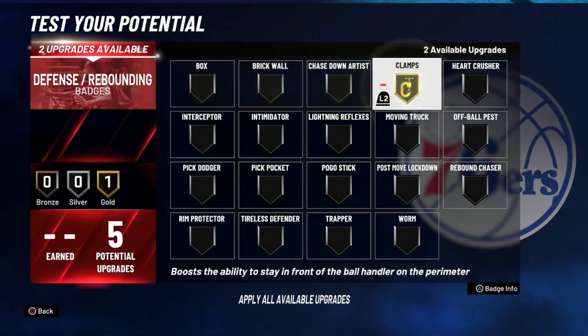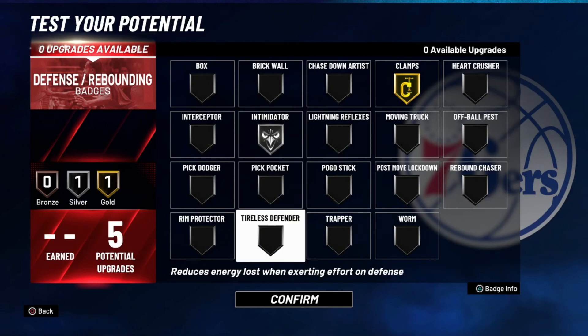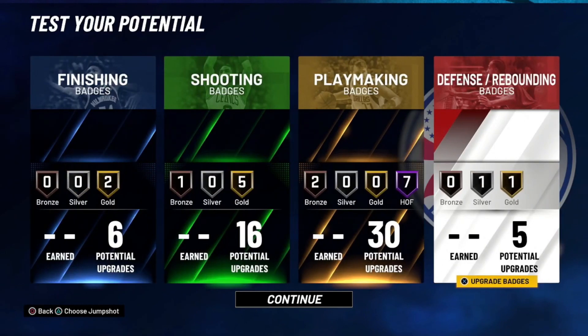For the defense badges, you only have five so you have to be really good here. Just put clamps on gold and intimidator on silver. Since you're six foot seven, most of the time you won't be guarding the primary ball handler unless you're playing with two big men or in twos. Usually in threes, the wreck, or 5v5 pro-am, these badges will be good. That's how you build the LaMelo Ball build in NBA 2K21 — hopefully you enjoy! Like the video, subscribe to my channel, I upload daily NBA 2K21 content and next gen content is coming soon.